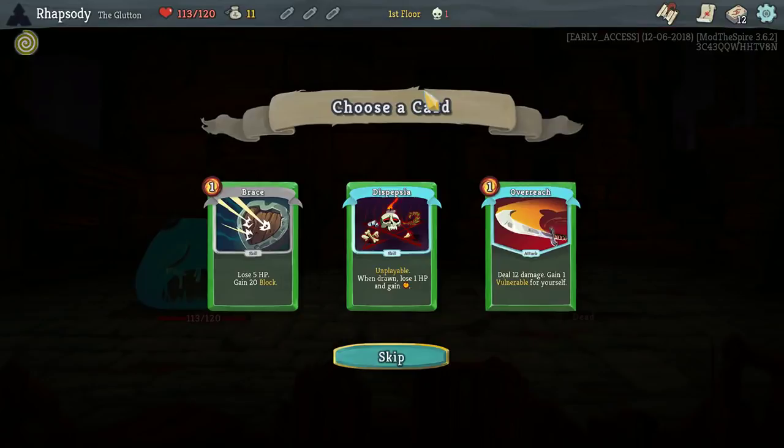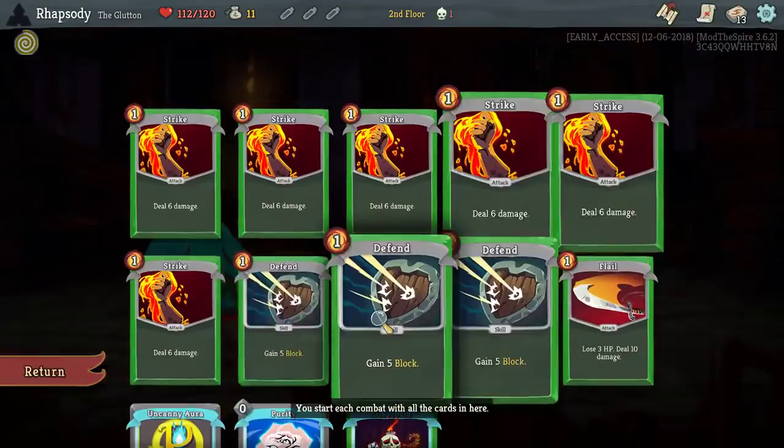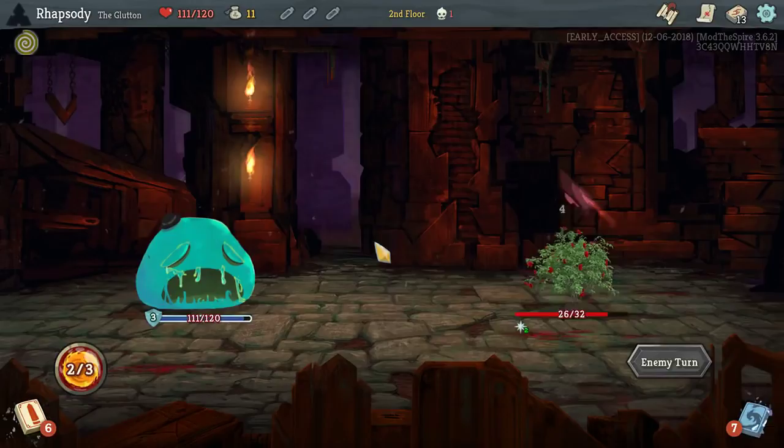Dyspepsia — unplayable. When drawn, lose one HP and gain one energy. Yeah, that's an unplayable card. Wait, hang on — is Uncanny Aura actually from... No, it's from Purplay the Spire. So it just happens to work very well for this character. Interesting.